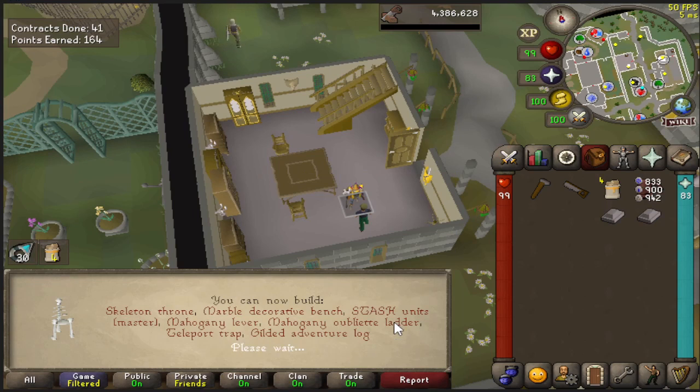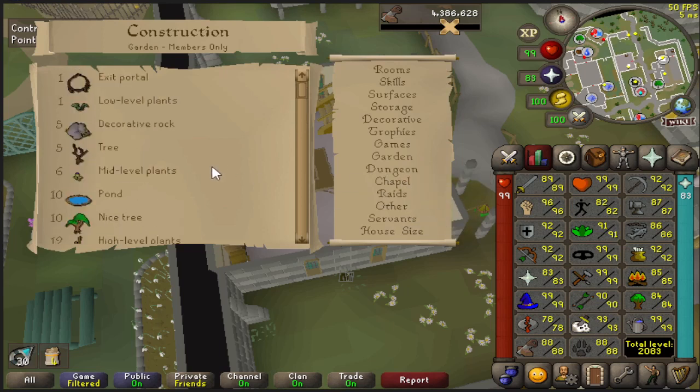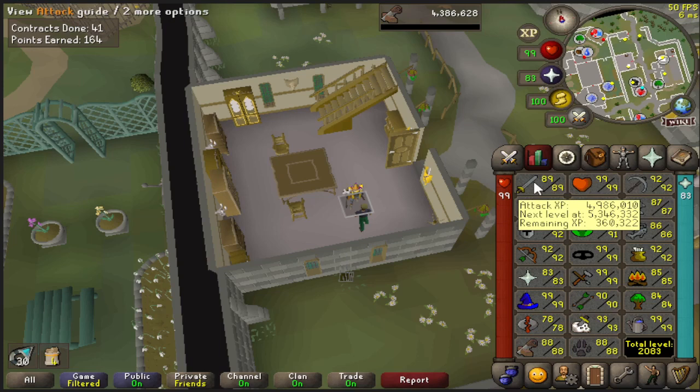Here we go with 88 construction, 11 levels to go until 99. The big one for us is going to be getting 95, I think - 95 for the spirit tree and the fairy ring together, that's just going to be amazing. To be able to take a room away in the house, I could take away a couple of other rooms at the moment, and then it should load a lot quicker as well.